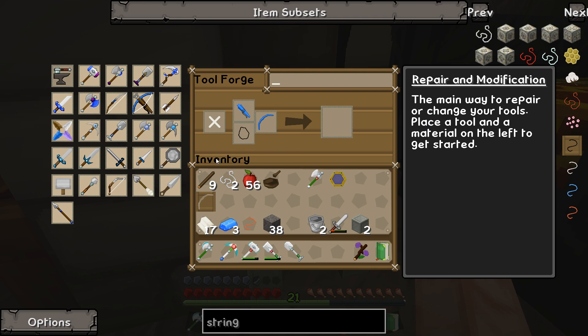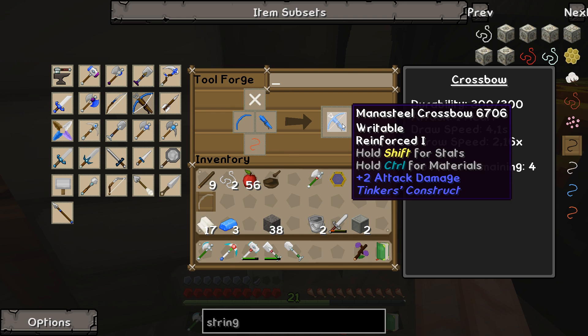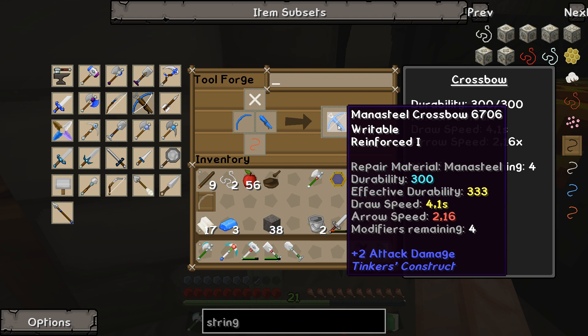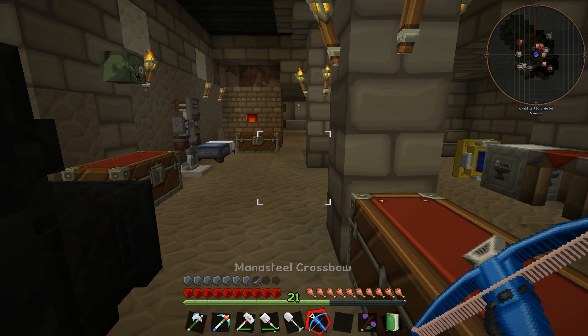So now we can make a complete crossbow with a fiery bow string. So now we have a mana steel crossbow — I have no idea how good it actually is. The draw speed seems to be... plus two damage. Well, we got a crossbow — there we go.